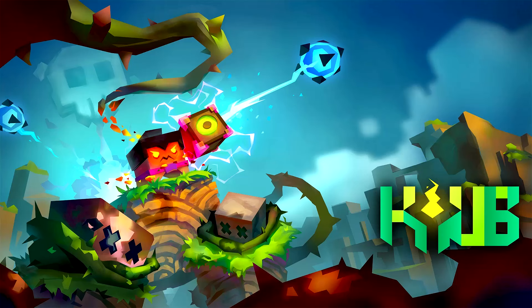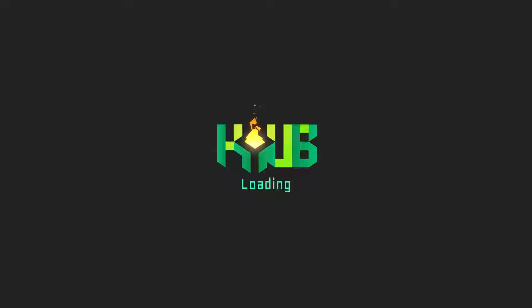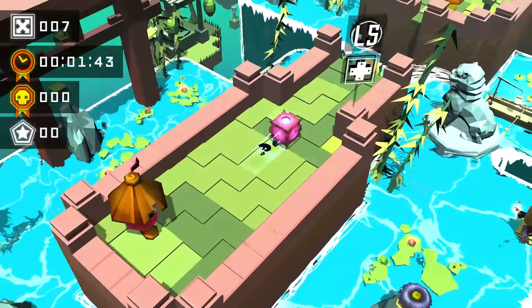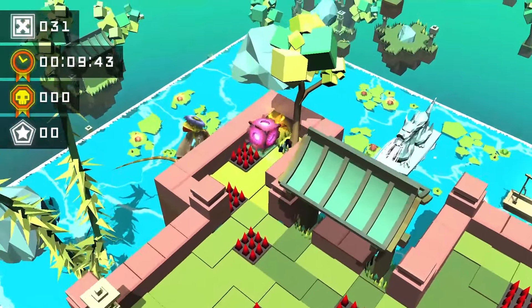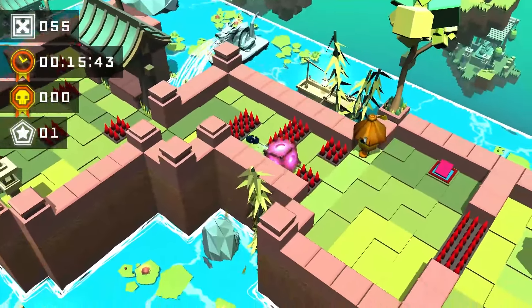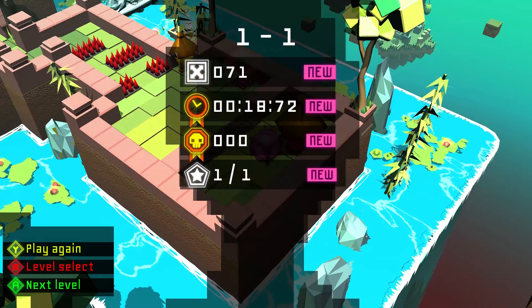Hey, this is Swagger's Kyub guide and we are in the first world, Summer World. This is gonna be the first ten levels — we're gonna do these all gold, which means no deaths under the speed time, which is pretty generous, and we'll also get all of the stars. This is just out now on Xbox; I don't know what the situation is PlayStation-wise. Real fun puzzle game, seems like four worlds, so probably 80 levels.